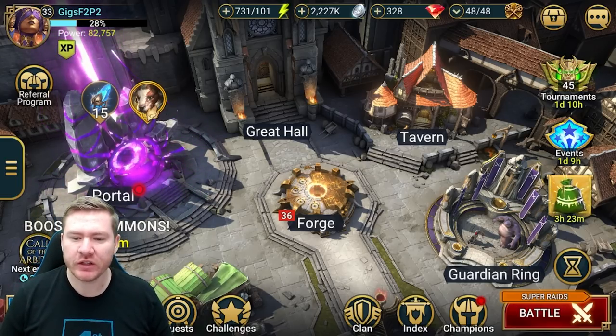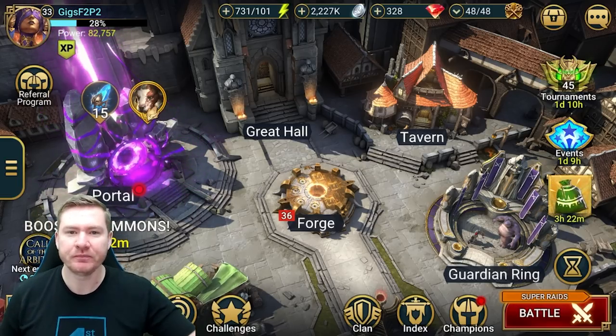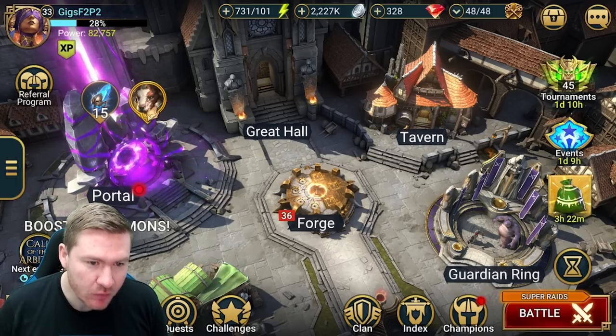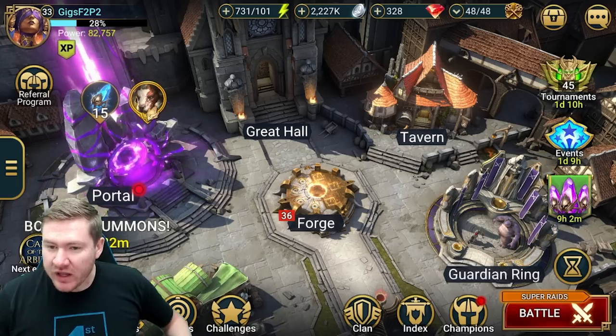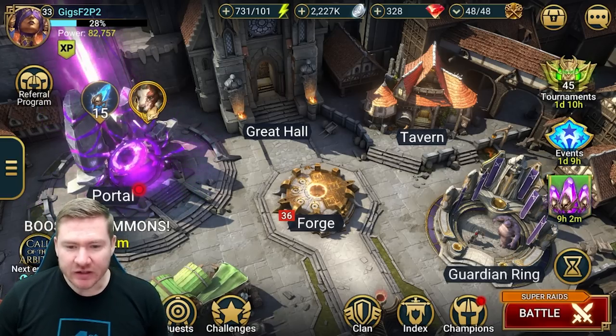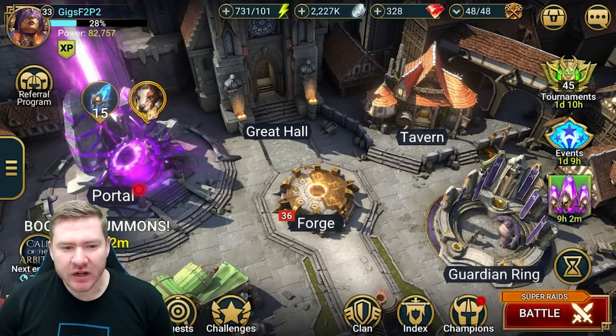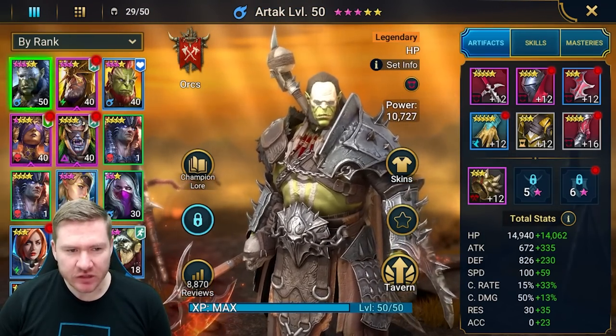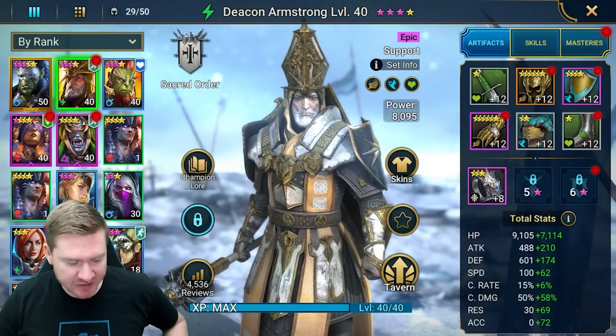Welcome back to Free to Succeed 2.0, Season 2 in Raid: Shadow Legends. We got a lot done yesterday — made pretty good progress, got up to level 33. We got Artak three-star ascended and Deacon three-star ascended, which has been pretty nice.